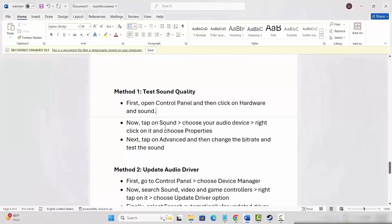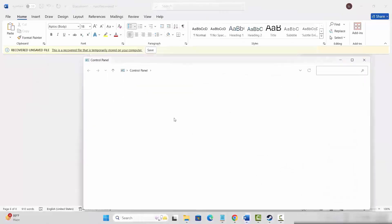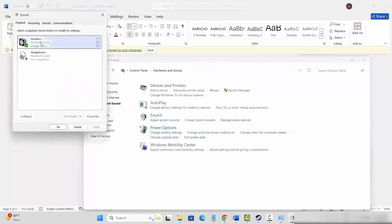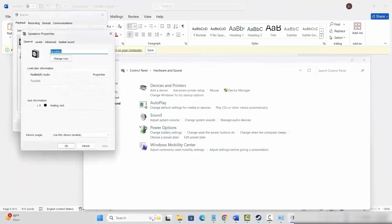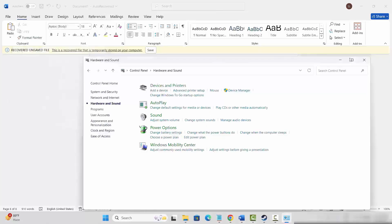For the first solution, go to the search option, search for Control Panel, and click on Hardware and Sound, then click on Sound. Select your speakers, right-click on it, click on Properties, then click on Advanced. Here you need to select each format and test it. Make sure to select 24-bit 48,000 Hz, then test, then click Apply and OK. Check if the problem is resolved.